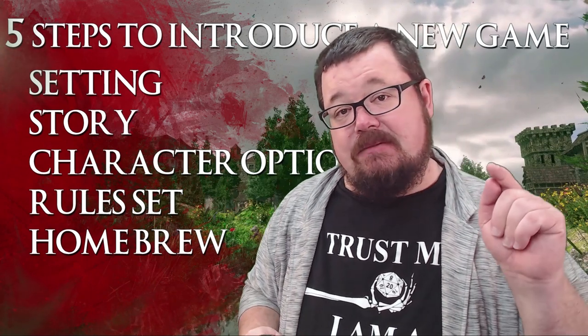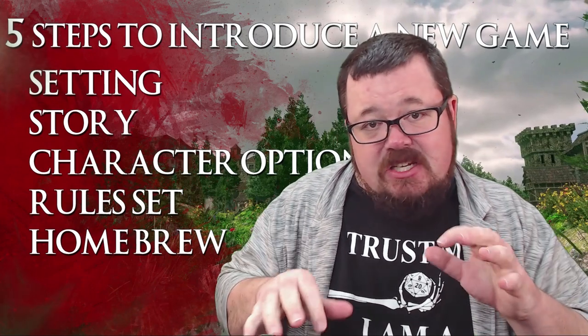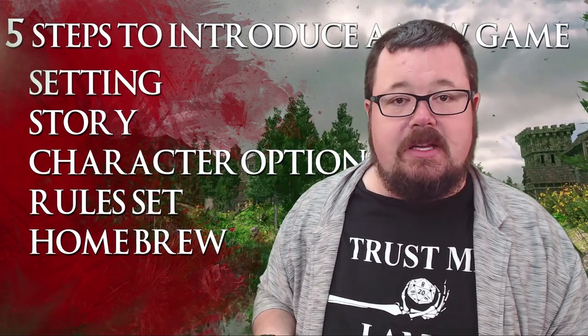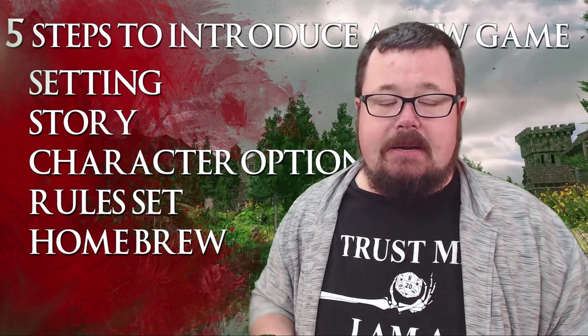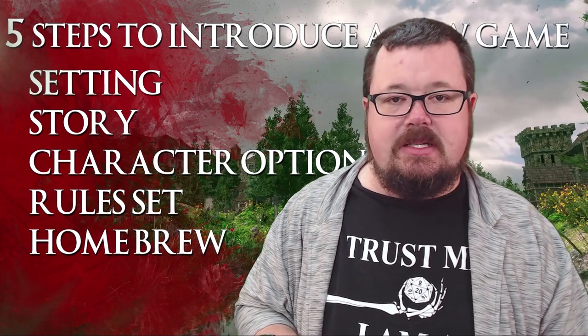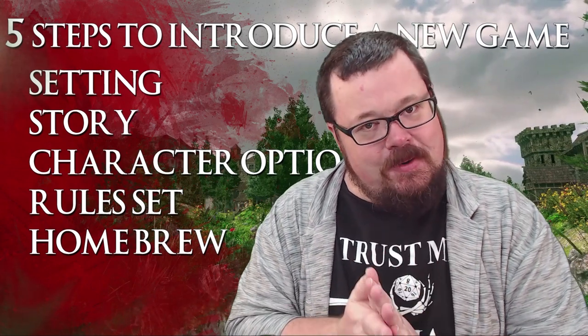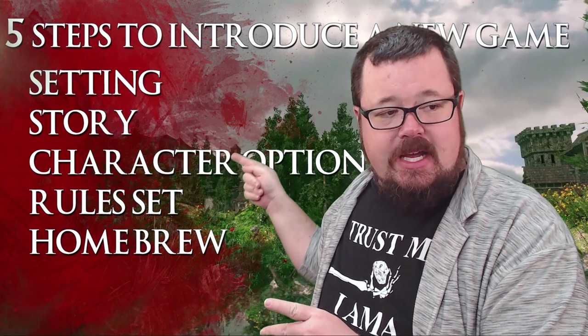If you like the channel, remember to hit that subscribe button, and if you like the video, remember to hit that like button. Comments down below — we love the comments down below. Anyway, we're looking at five steps to introduce a new game. It's chaos and craziness, I'm so excited. So five steps — what are they? Setting, story, character options, rule sets, homebrews. Done.